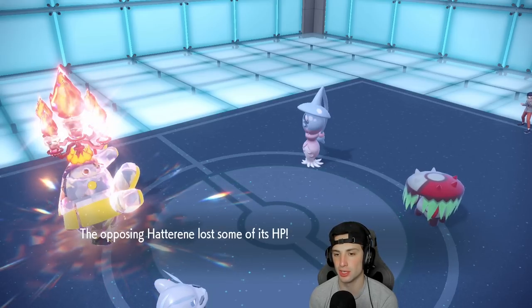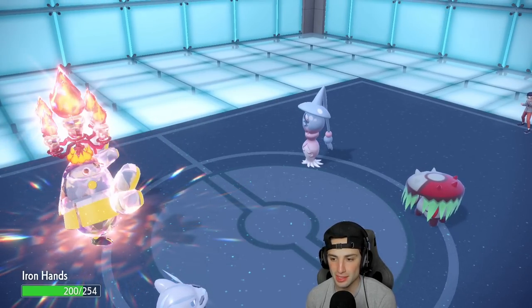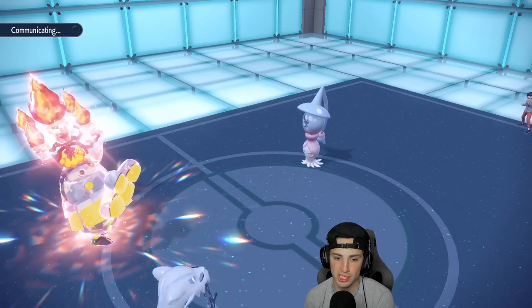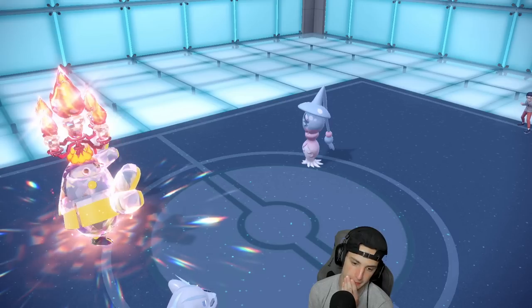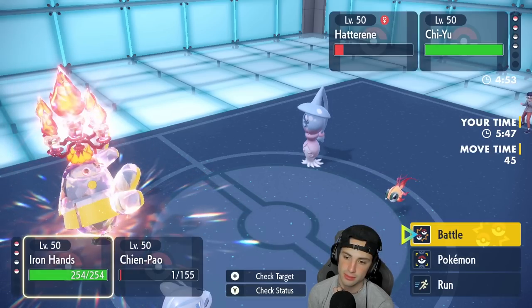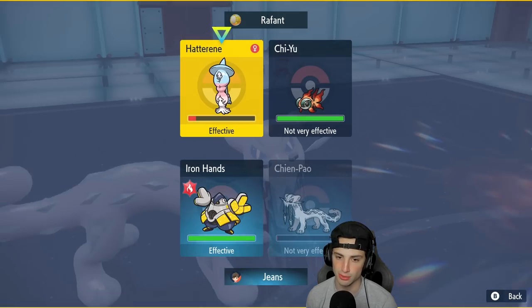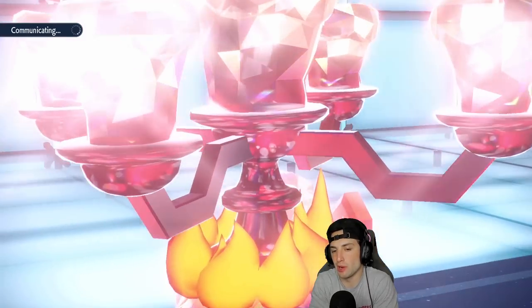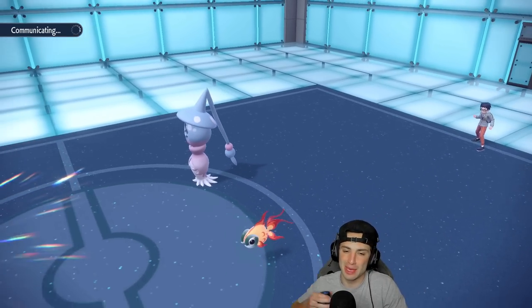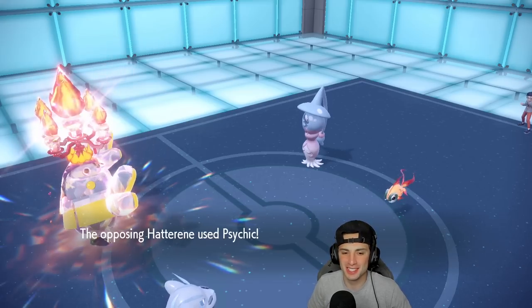Life Orb is draining their health and they're not dealing meaningful damage to my Pokemon. Brute Bonnet goes down. Chien-Pao goes up against Hatterene — it's the slowest on the field. I'm going to go for the Chien-Pao and punch up on the Chi-Yu. Double protect probably would have been the better play knowing Hatterene was going for Dazzling Gleam, but it's all good. With Palafin still in the back, I think we have this match on lock.